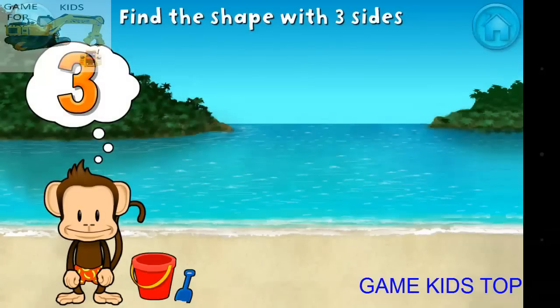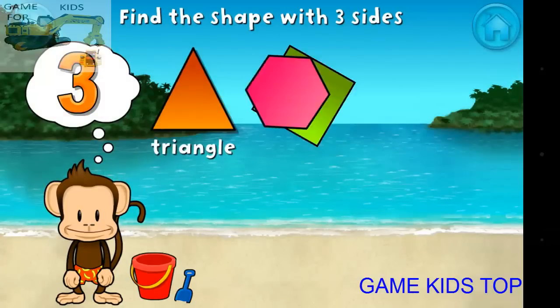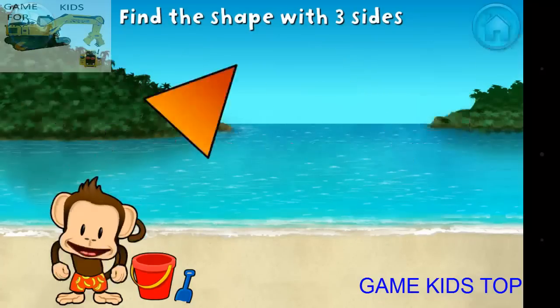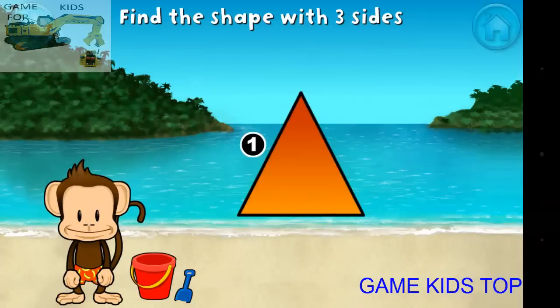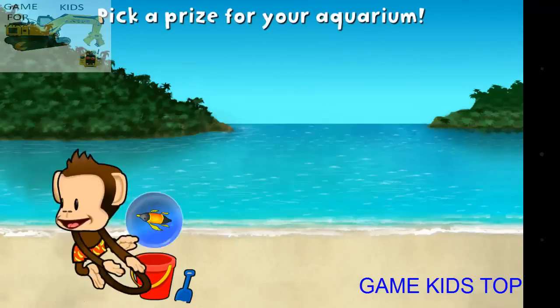Touch the shape that has three sides. That's right! A triangle has one, two, three sides. You won a prize!